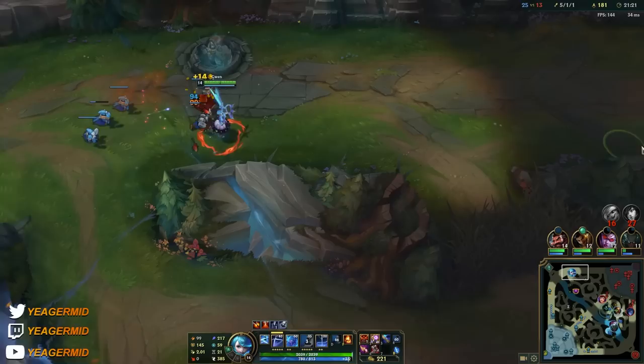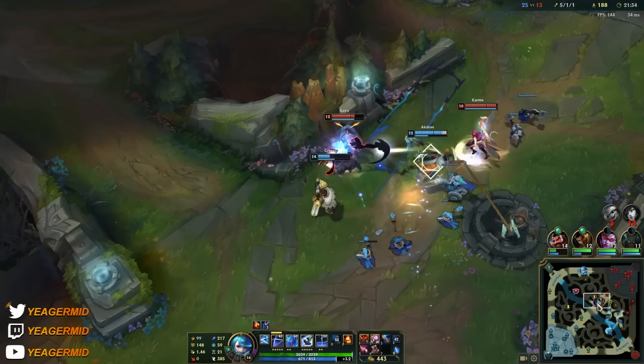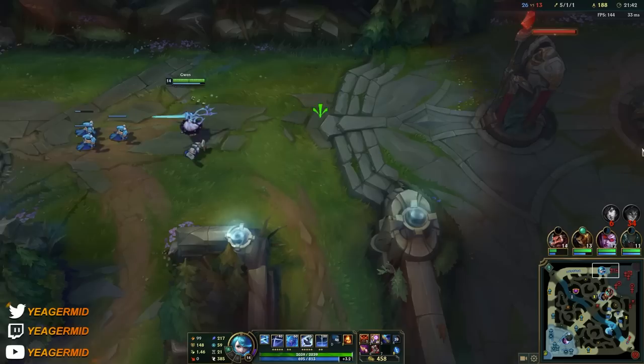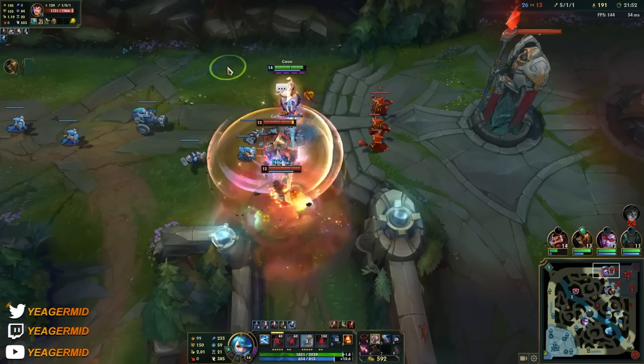Just stay in the side lane, keep pushing it out, force more people to come. Hopefully your teammates can do stuff elsewhere. There's a fight going on in mid lane — just going to keep pushing. Split push all game, and then when you want to group you do that when an objective is up and you have something to fight for.